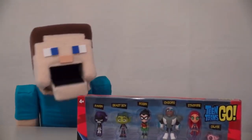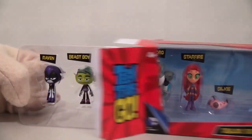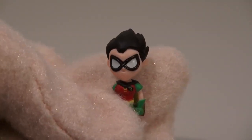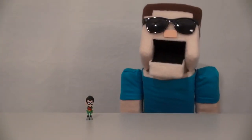Let's just open this and go! So here we have six figures in a six pack. First we have Robin, and I like Robin because he's the leader and he's cool. But unfortunately he's not as cool as me, Puppet Steve.